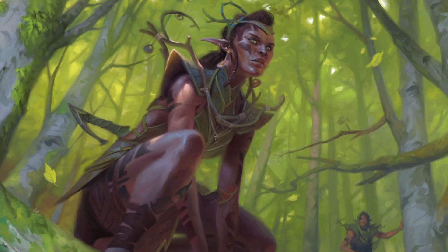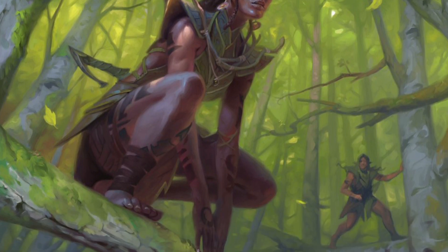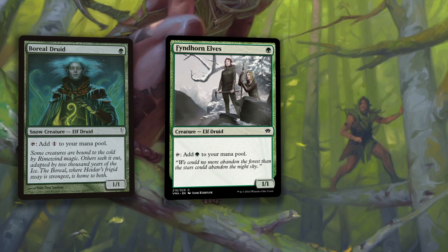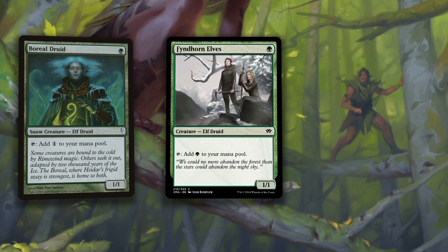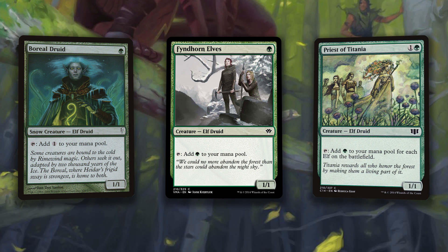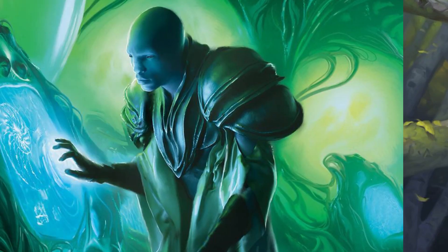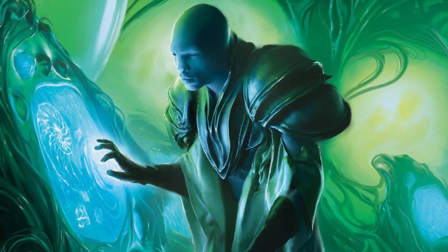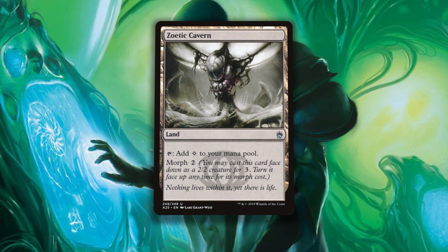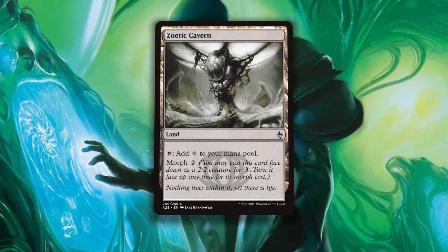We need more ways to start the Vanifar Fun Party. It isn't enough to have a handful of creatures at the bottom of our curve — we need enough to guarantee we'll see something we can use. Boreal Druid and Fyndhorn Elves are additional sacrificial 1-drops. Priest of Titania is a suitable 2-drop. All of these cards function as mana ramp until they're sacrificed, which is important — the sooner we can get Vanifar active, the better. We're also running Zoetic Cavern as a way to get the chain started via Morph Land, if we're desperate or really just don't want to sacrifice anything we have on the battlefield at the moment.